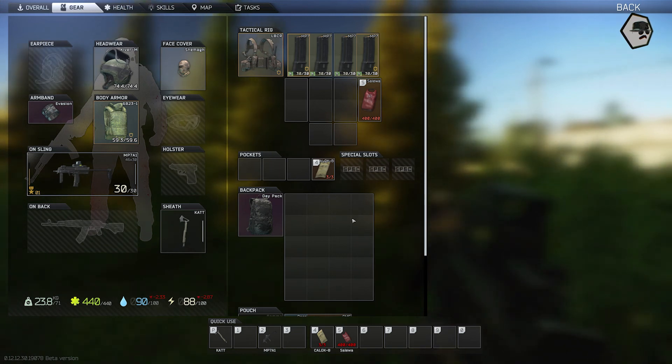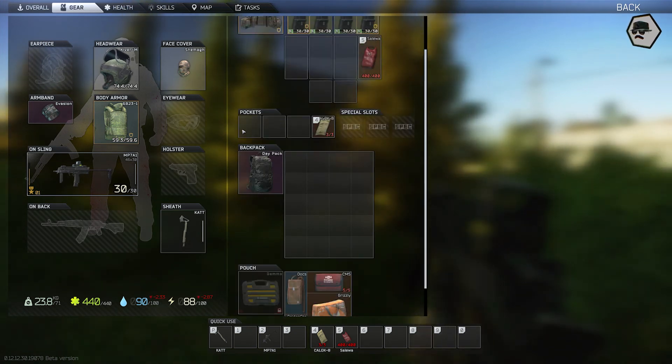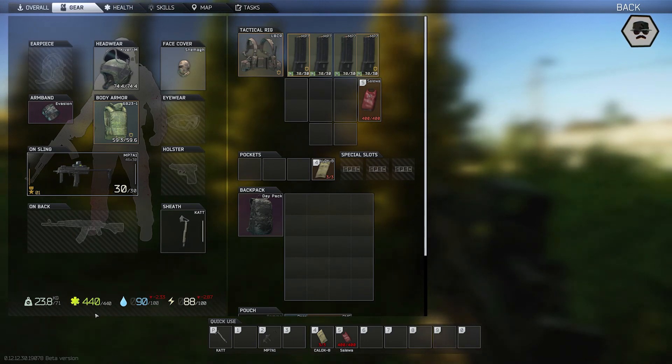Before we jump into the loot route, I just want to point out that the kit you run can have multiple benefits when doing these runs. The MP7 and other small SMGs will allow you to stay underweight, which is almost impossible this wipe. We've got tier 3 armor on, tier 3 visored helmet — a lot of shotgunners doing their quests. This will keep you safe, you'll win fights, and you'll get your endurance boost at the start of every raid.